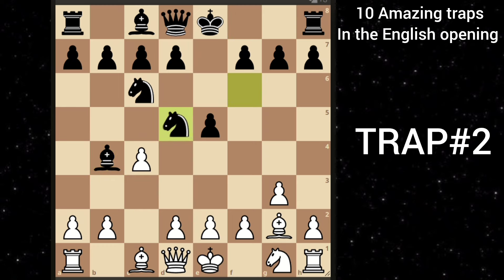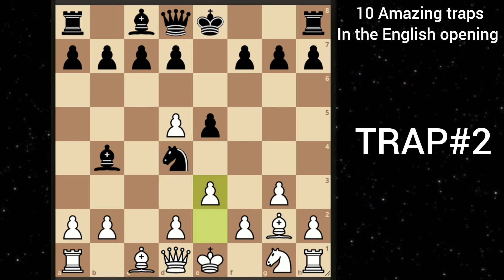Black goes knight takes d5, you recapture. And here, most opponents will go knight to d4, centralizing his knight. But this is a big mistake because you can play e3. He cannot go to b5 because of queen to a4, which will fork both pieces. Therefore he goes knight to f5. But then you can play queen to g4 and win one of his minor pieces. You are completely winning.